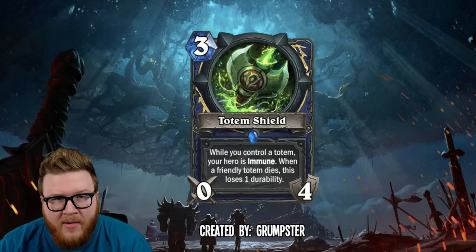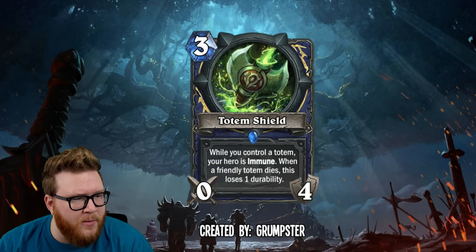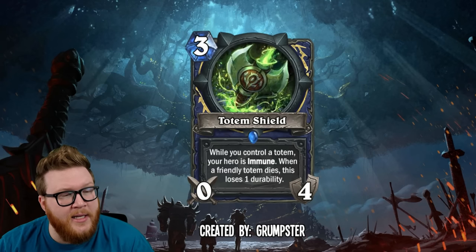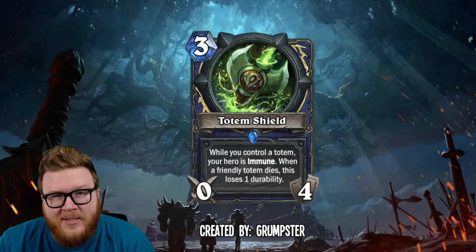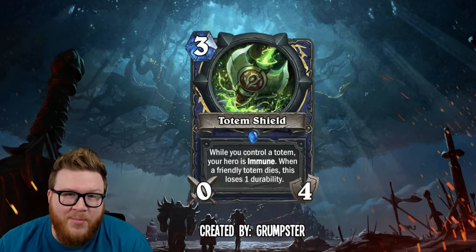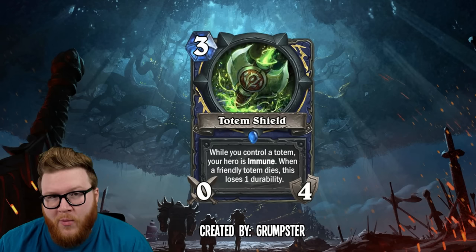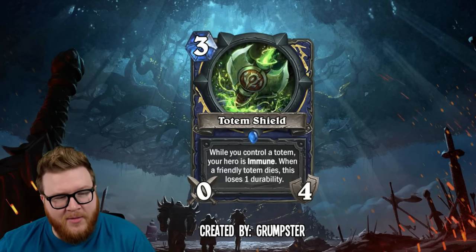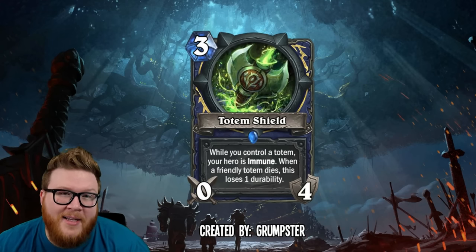The idea here is: I'm going to force you to attack through my totems. Even if they don't have taunt, you're going to have to deal with these various totems if you want to hit me — which could be a great way to leverage otherwise unexciting totem plays into some actual defensive utility. For this one though, I don't know that it needs this durability condition, the way we see totems today. They're not particularly hard to get through, maybe like one per turn.